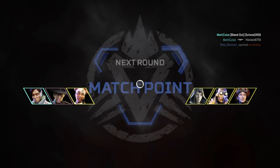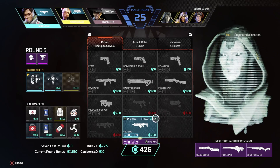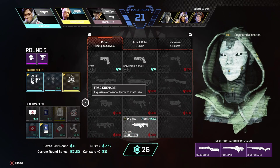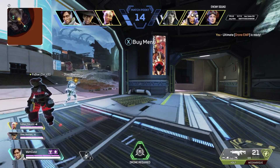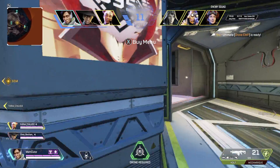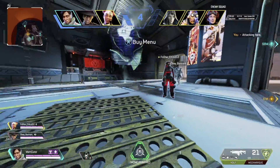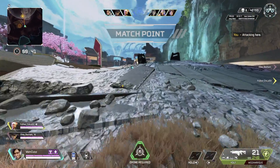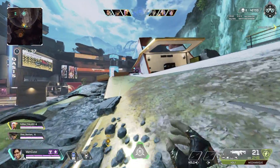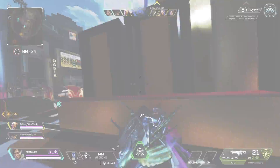Also, I didn't talk about my controller in the settings section. I use a Fusion controller with all four paddles. The top left paddle is for crouching. The bottom left paddle is for interact — picking up items, opening and closing doors, reloading, opening death boxes, going on zip lines; that's the X button on Xbox and Square on PlayStation. The top right paddle is for jumping, and the bottom right paddle is for grenades — I put grenades there because I always want to make sure I throw as many grenades as possible.